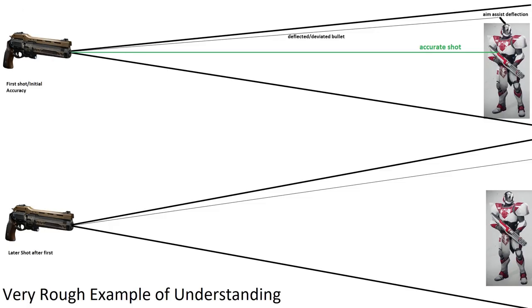To recap: range dictates your accuracy cone — the distance of it and how narrow or wide it is. The accuracy cone is the area a bullet can deviate within over distance, also referred to as the error angle. There is initial and final accuracy — better known as bloom. Projectile accuracy is the likelihood of a bullet taking a centered path or receiving max aim assist deflection. Initial accuracy decreases after sustained fire or firing in the air. Hand cannons are a good example of a weapon with tight initial projectile accuracy and a wide accuracy cone.